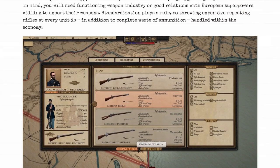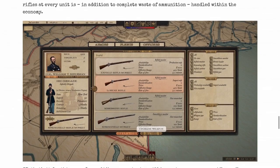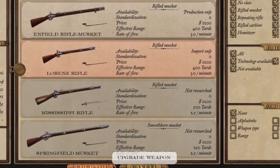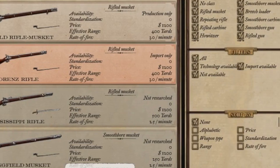If you're not happy with the weapons a unit is carrying, upgrading is possible, but bear in mind you'll need a functioning weapons industry and good relations with European superpowers willing to export. Standardization plays a role too — throwing expensive repeating rifles at every unit is a complete waste of ammunition, handled within the economy. You've got a nice look at the production system here: Enfield rifle musket with price and rate of fire listed, Mississippi rifle — it's amazing.